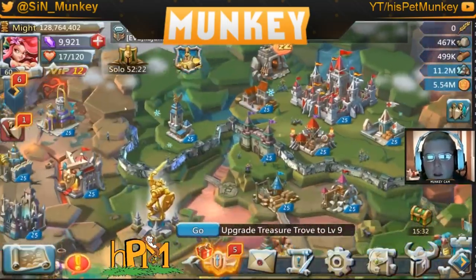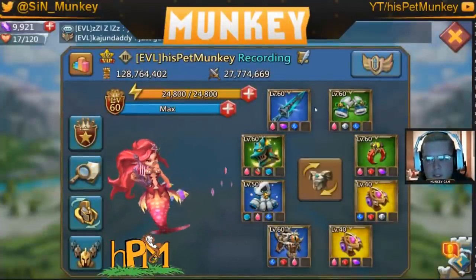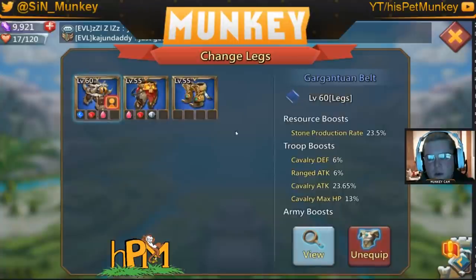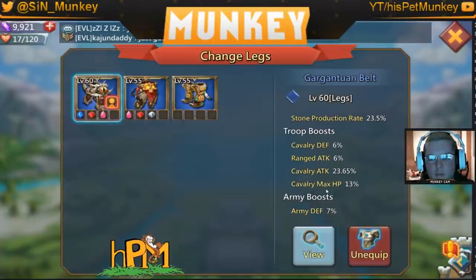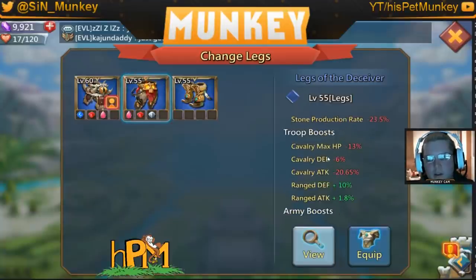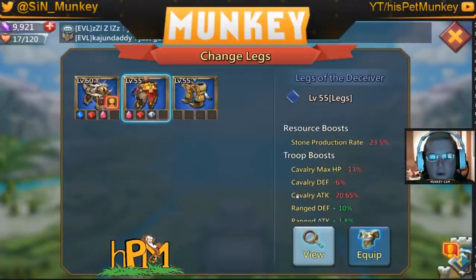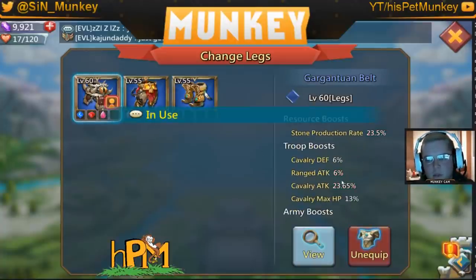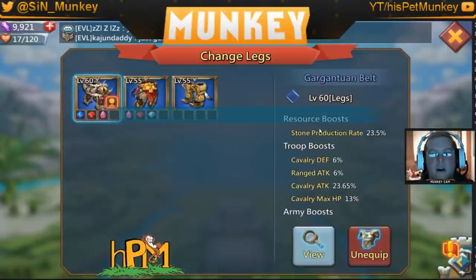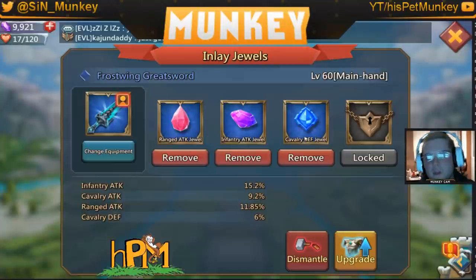The second part is your gear. Having more than one set can come in handy. I have the Gargantuan Belt which gives me the cavalry boost, but the Deceiver legs are better for ranged and have army attack, so those would be better for most applications unless I'm using an almost pure cavalry layout.